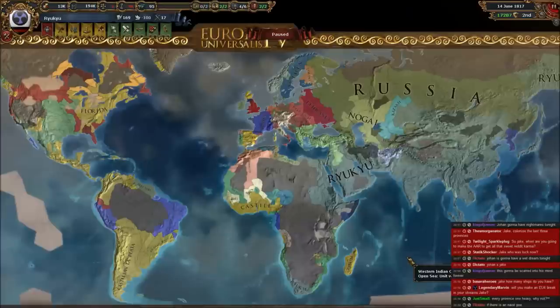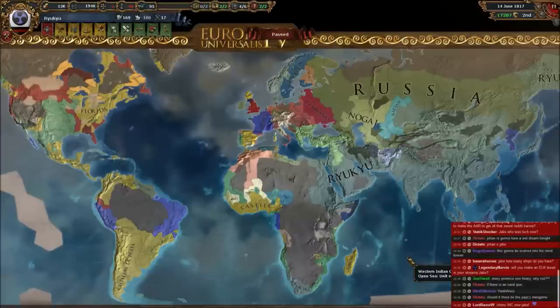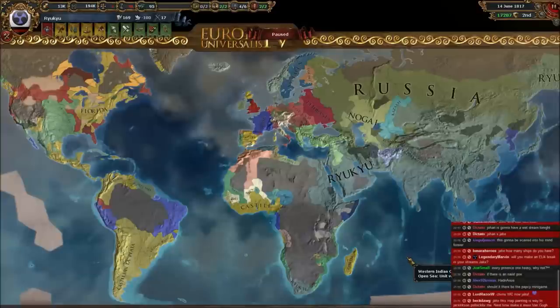So there we go — the Three Mountains achievement as Ryukyu, done on patch 1.7. Obviously there have been patches since then, but if you want to emulate any of this, be my guest — it should all work. That's how it all went down, and thank you for checking this condensed version. Have a wonderful day.